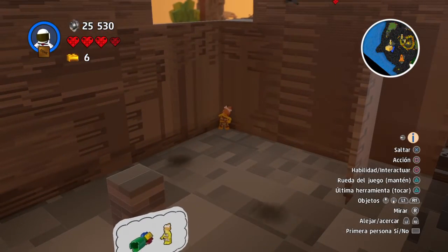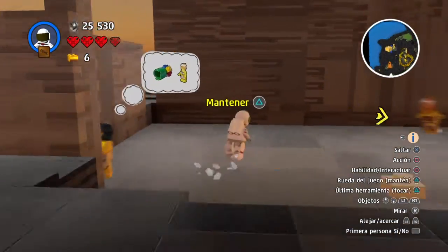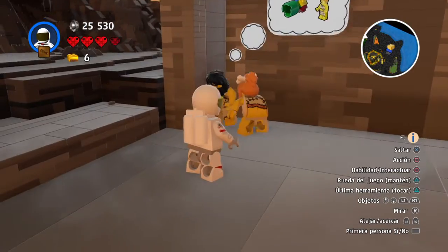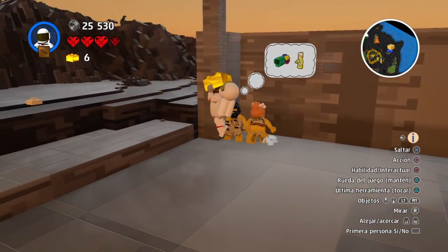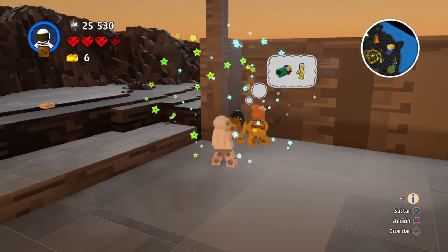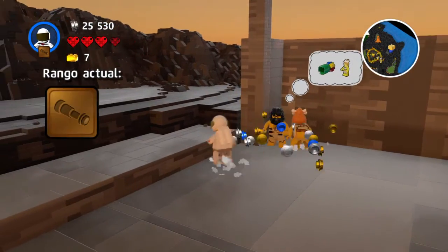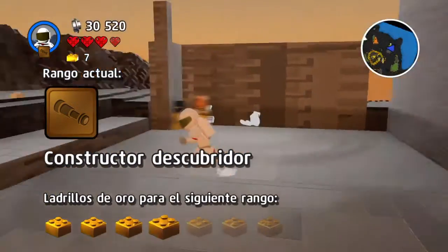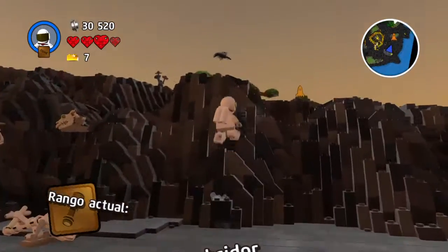Cavernícolas suelen quedarse atrapados. Y, si tuvieras una herramienta para quitar terreno, ¿podrías ayudarte? Ese volcán parece peligroso. Deberías aprovechar la ocasión para salir de aquí.